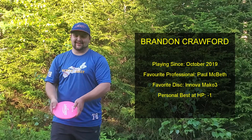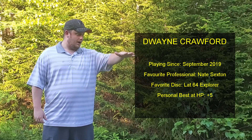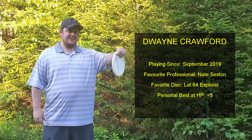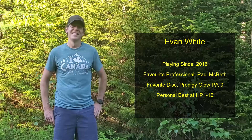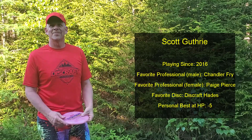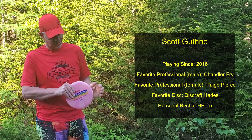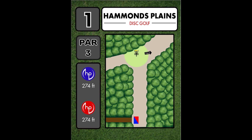We've got to get some player profiles for you guys. There's me, just been playing since last year, same with my brother Dwayne — he's got a little magic trick for us. Evan White is going to be Dwayne's partner today in our best shot doubles. We put Evan and Dwayne together thinking they'd be the most even team. Scott and I are going to team up — lefty righty combo. Hole one, 274 feet.